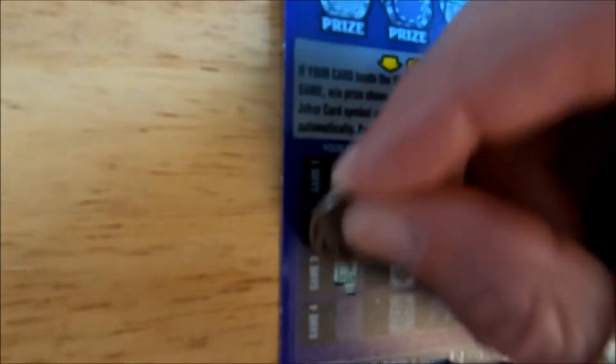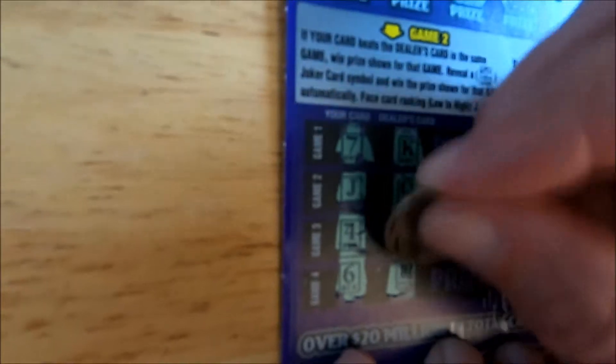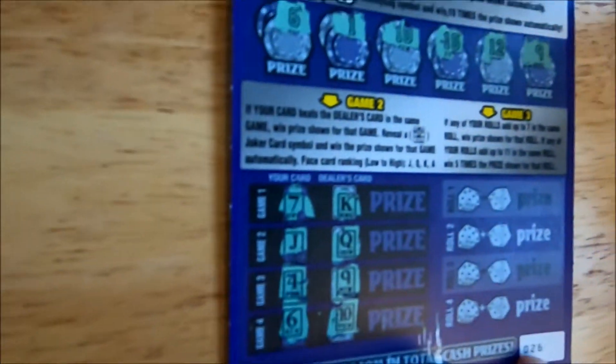We've got a seven. We've got a king — the dealer also got a king. Our hand: we've got a jack, and the dealer got a queen. Then there's a four, we've got a nine, we've got a six, and the dealer got a ten — no win on game two.